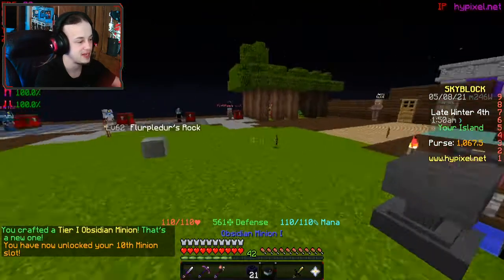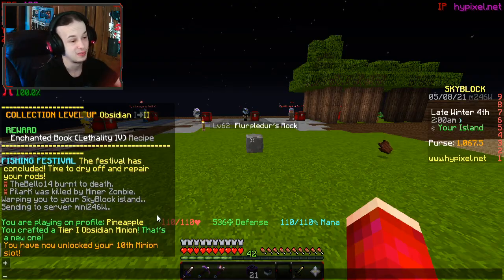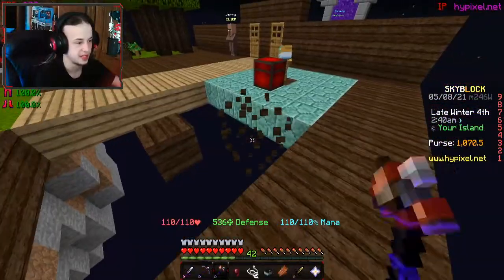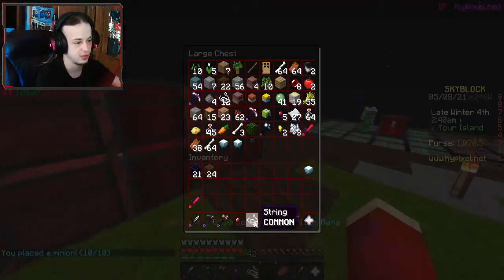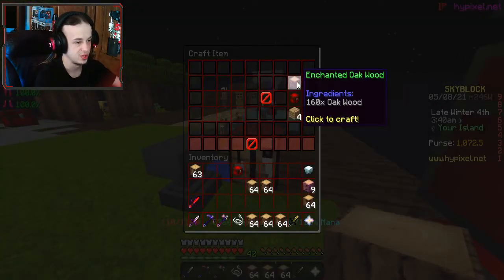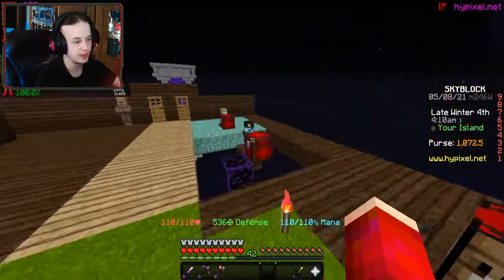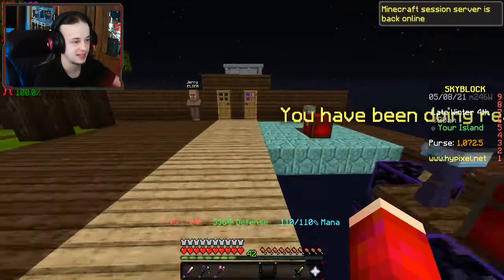And there it is — the obsidian minion. I just unlocked my 10th minion slot. The only problem is I need an area to place him that won't be in the way. I'll just put him over here. That's pretty much good to go. I then need to store the stuff I don't need, then go ahead and make it medium storage. I have the large one unlocked, but I cannot afford to make that anytime soon.